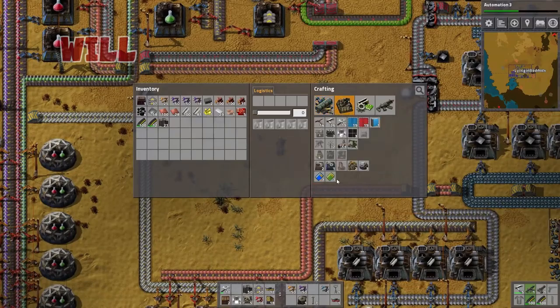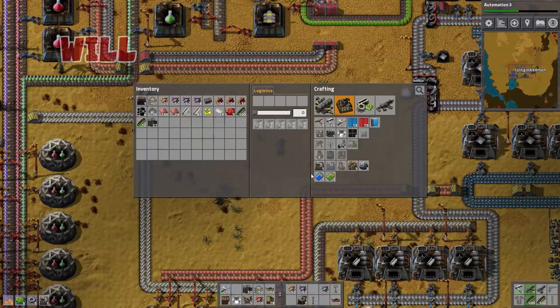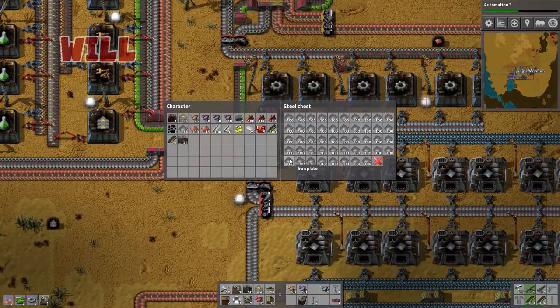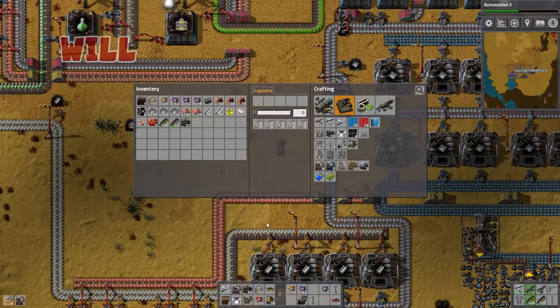I'm gonna make basic assembling machines — I'm gonna make two of these. And I'm just gonna set up a place that manufactures pipes. That's all I need — something that manufactures pipes.